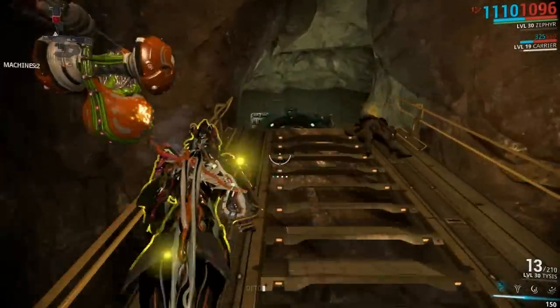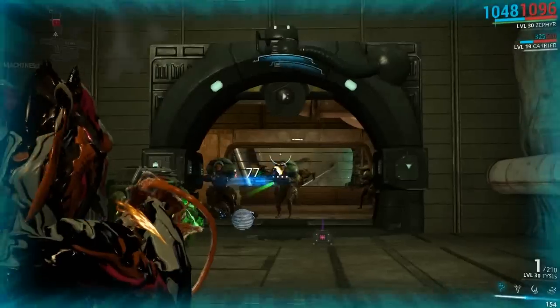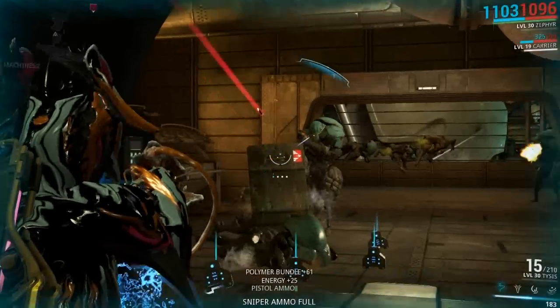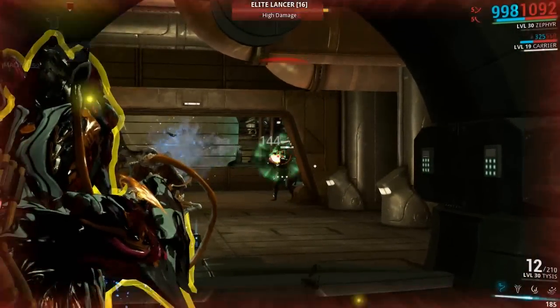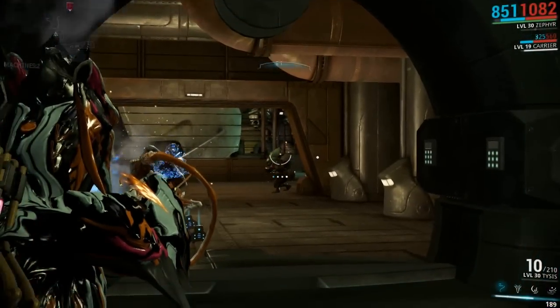We don't even have a Forma in it — you could drop a polarity in to get a little bit more damage but not a great deal. It's pretty much one-shotting everything when I'm not accidentally hitting the container here and pinning everything to the wall.